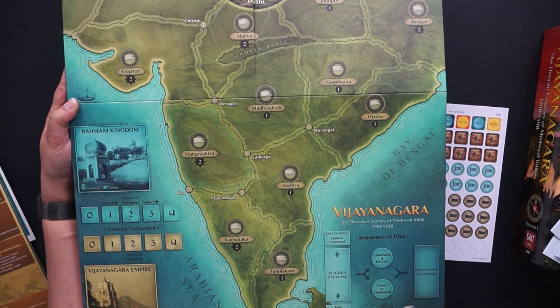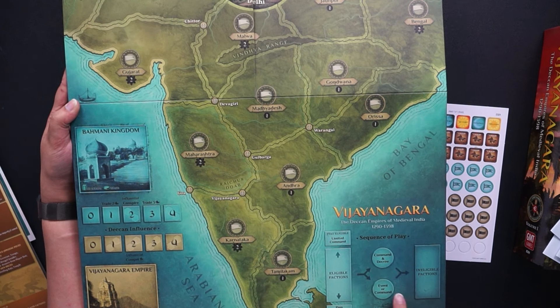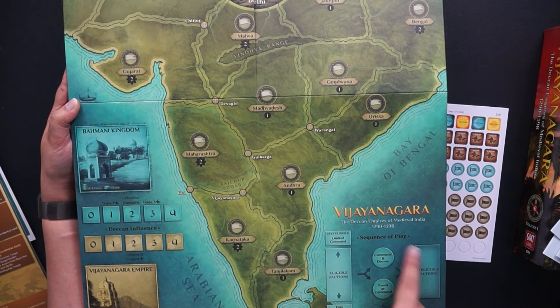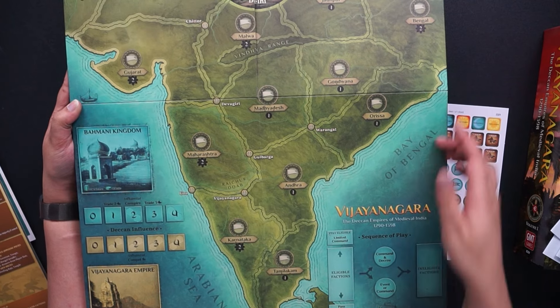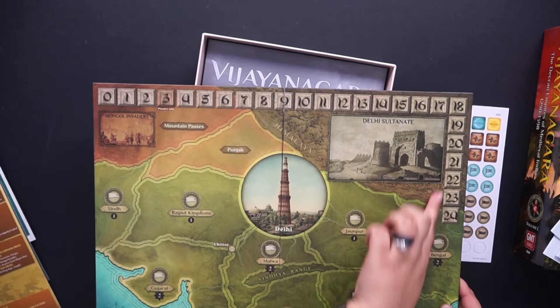Over here you'll have your pieces to basically do a play and then become eligible again, and it goes in loops. One last thing I forgot to point out is the score track up here.